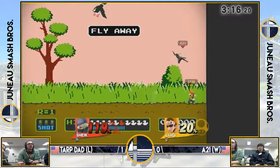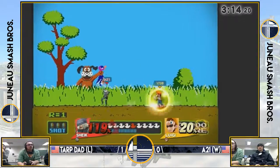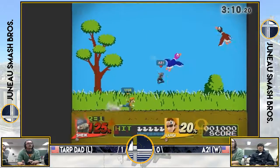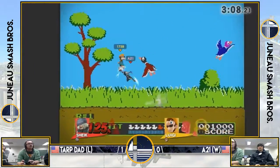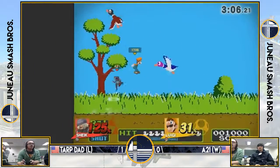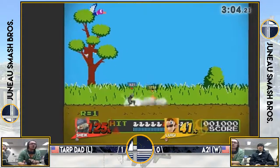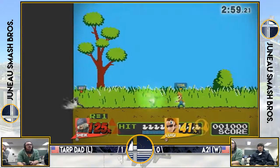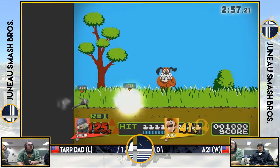Colton just approaching very slowly, very cautiously. Now we got PJ making some space, but he gets caught by the nair there from Luigi. A few hits here from PJ trying to follow those up, but nothing into a major combo coming out of that.